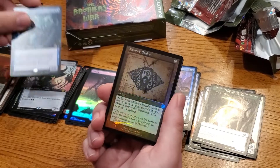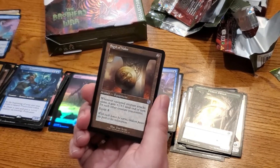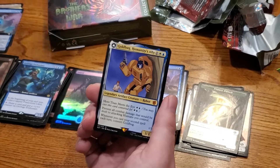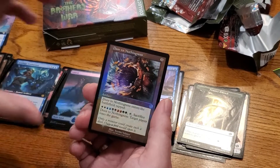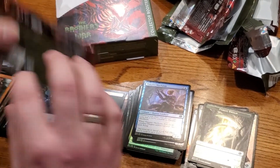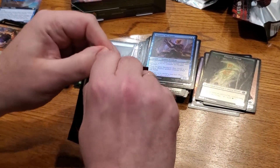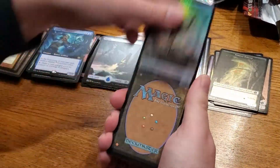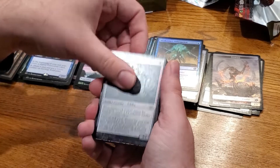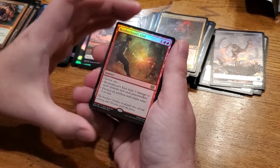Geology Enthusiast. Mishra's Bauble — beautiful, great Modern staple, can't rebuy it with Lurrus anymore. Another Sigil of Valor. Thorn of Amethyst — that's a mean card. Goldbug. Door to Nothingness — I've heard that card's been killing people in Commander. Coalition Victory isn't legal, right? That's the one that's not. Brotherhood's End.